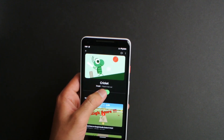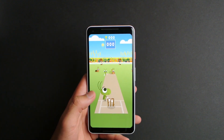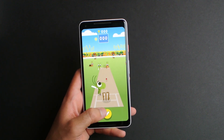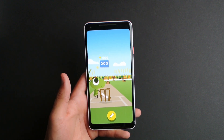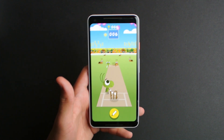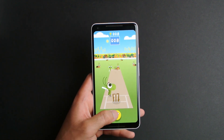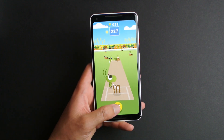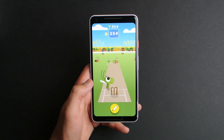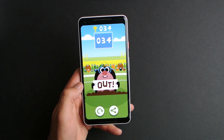And the next game we got is Cricket, and it's actually pretty basic and simple. All you do is literally just try to score points — like that. Like that's a home run or whatever you call it. In baseball at least you call it a home run, but I'm not sure what you call it in Cricket. Let me just lose on purpose so we can move on. Out.